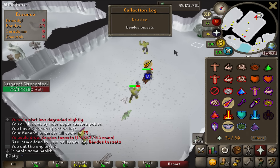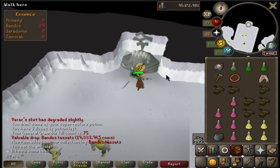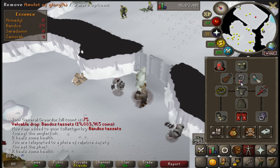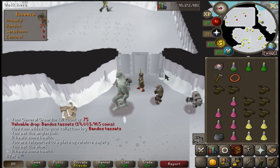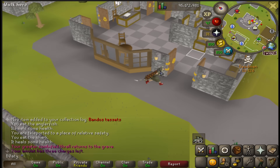On the raid - Bandos task set done at 75 KC, that's like the maximum points from Grad Order as well. Done, dusted, and not instantly obliterated for my items. The task sets are mine.